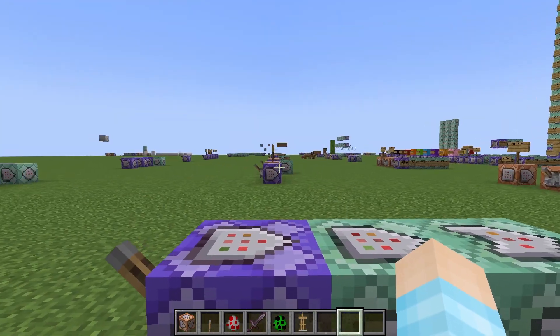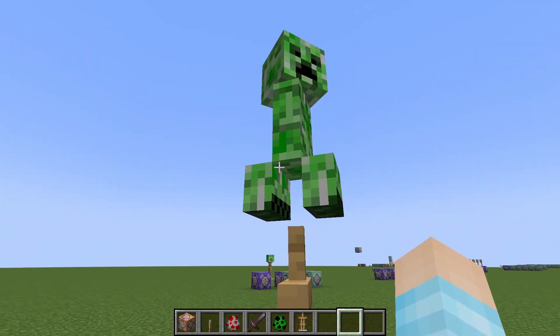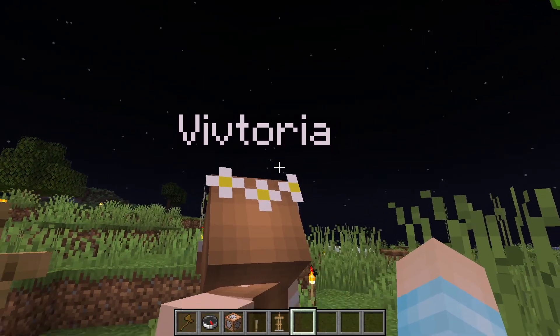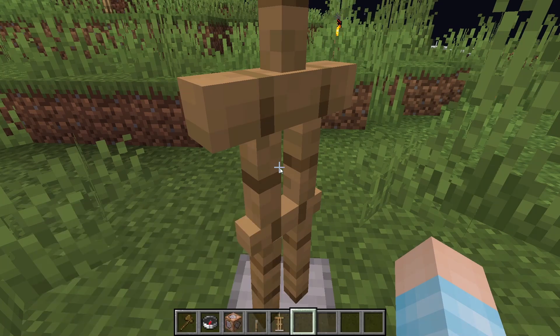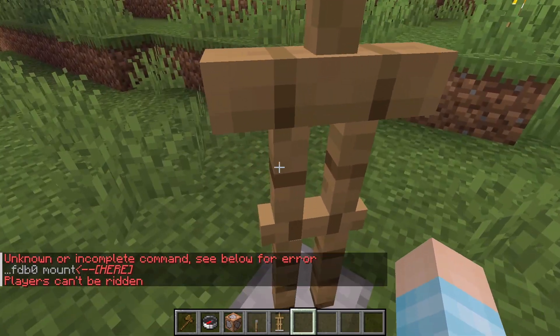I have a different video where I explain more about that scoreboard, and a video for the sneak command too — I'll link both in the description if I don't forget. I might take this to a server to see if we can ride players. I'm on a server and I see only Victoria on, she's AFK hopefully. Let me do the ride tag.